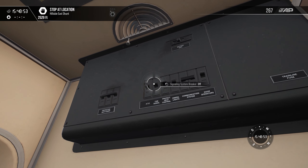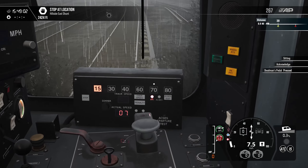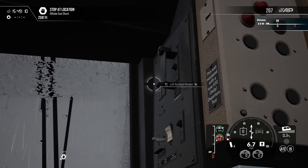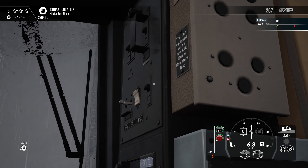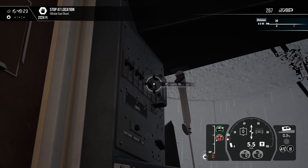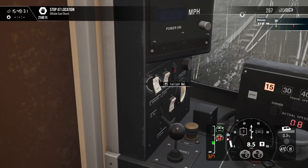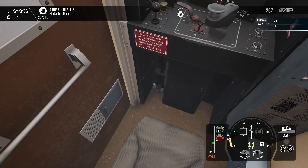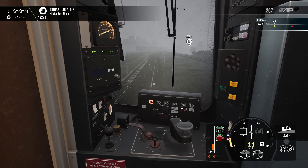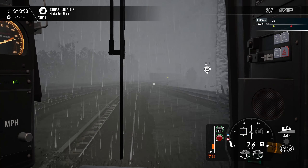Turn on safety systems — door breaker, signaling system breaker, ATC breaker. The ATC is off — I don't know how to turn it on and I don't think we really need to. Lights, door control, marker lights — I don't think we'll need to turn it on. A cab light would be nice. Clear the switch there — looks like we got a service moving right in front of us. You can really only see the marker lights on that unit. We do have an approach signal.